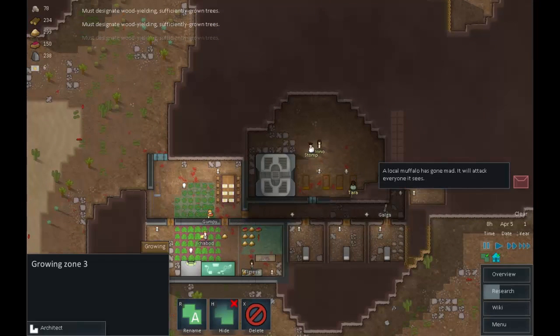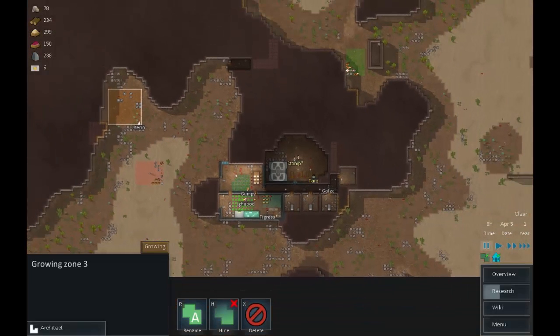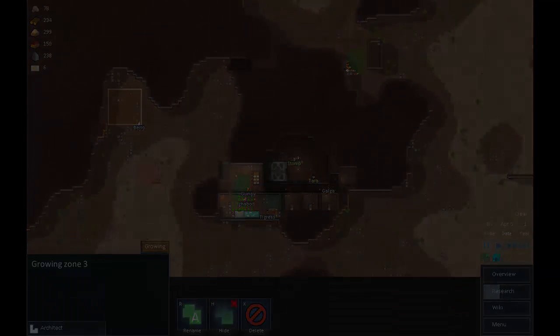We're at our 20 minutes and this is starting to look like it's coming together — we have resources, we have bedrooms, and we have Grumpy back. I am so happy that we have Grumpy back. Grumpyville is whole again! Thank you very much, this has been RimWorld and this has been such a good episode. I've been Simon Parsons — good night!